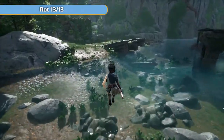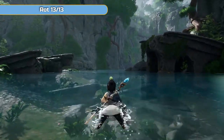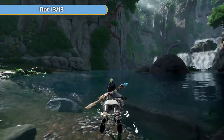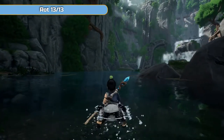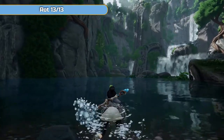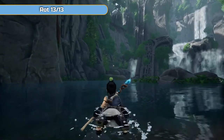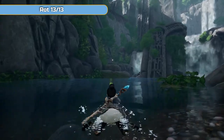This first rot here you couldn't get before because you needed the bow — use the bow and he will pop out. The next one we could have got earlier, but I'm getting them both together here. The final one involves a lot of swimming. Kena does not swim quickly and there's no speed-up button. The good thing is water isn't really a big part of the game — you literally swim at this pace, you can't dive, which means there's nothing underwater. Head across here and it's under a rock or a log — and that's the final rot for this area, all done.